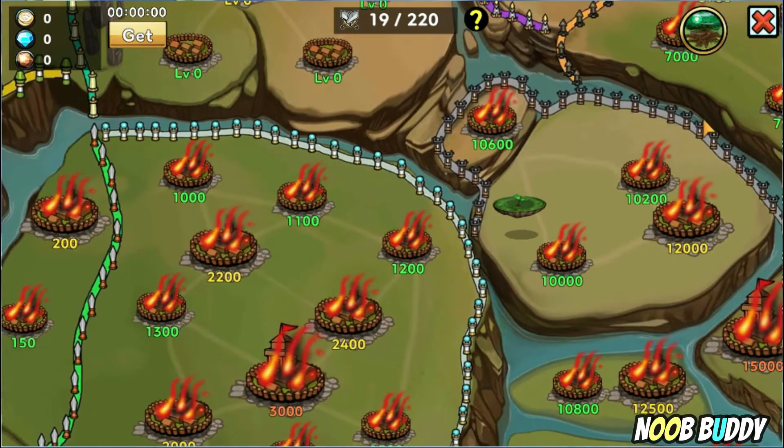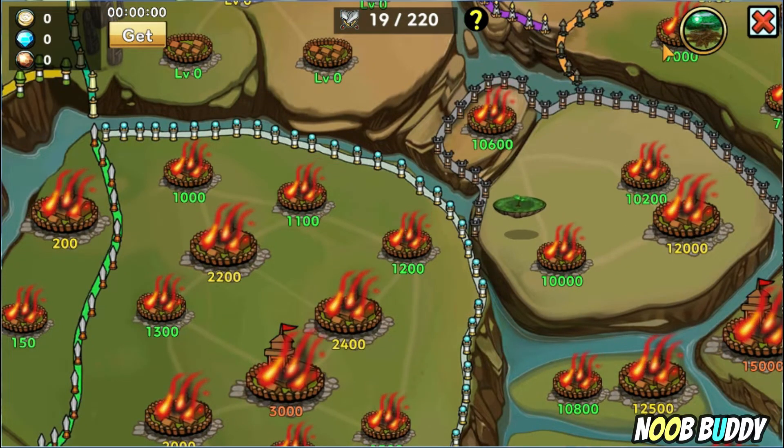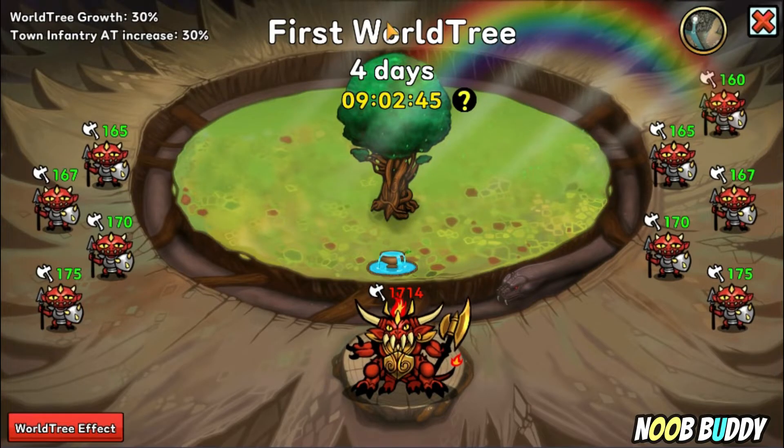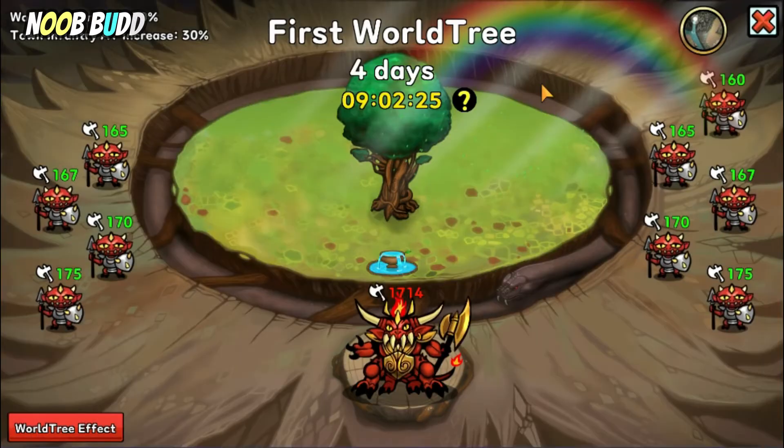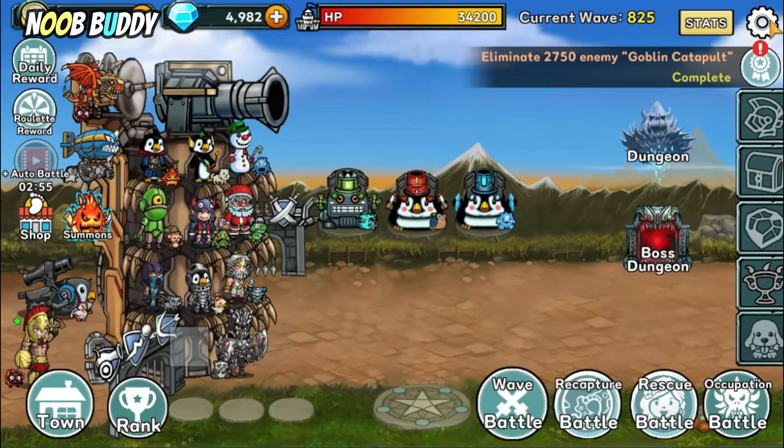Besides that, there's a wall tree icon — if you clear all the enemies and the boss, you can get a wall tree effect which upgrades your building, hero, or tower power. But you need to clear all the small enemies first before going to the boss, because all the small enemies are buffing up the boss. Clear them all first, then go to the boss last for an easier time.